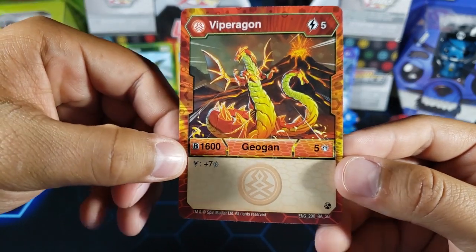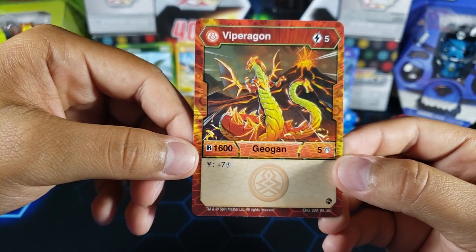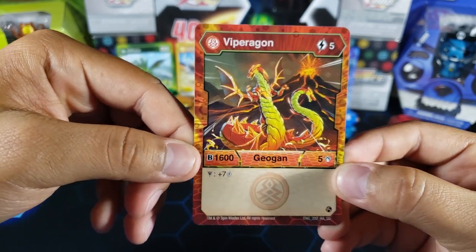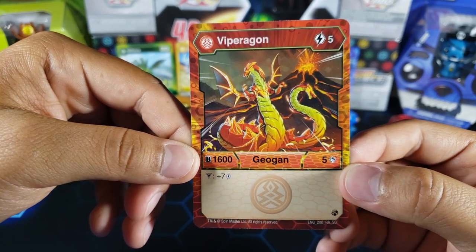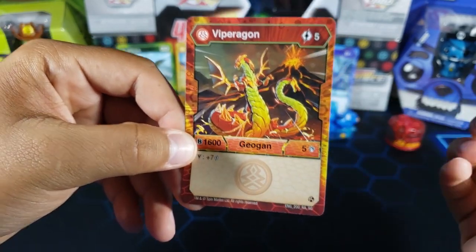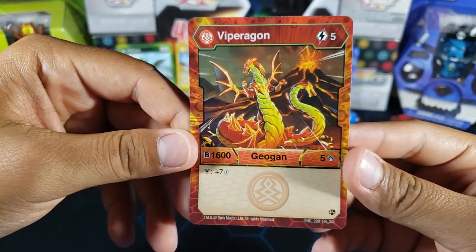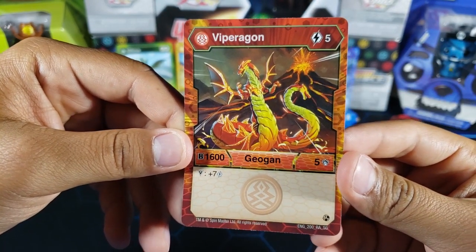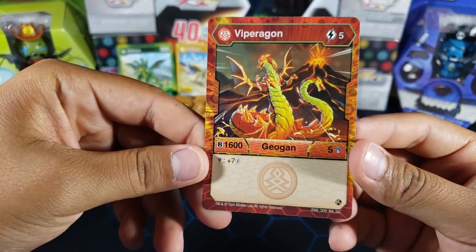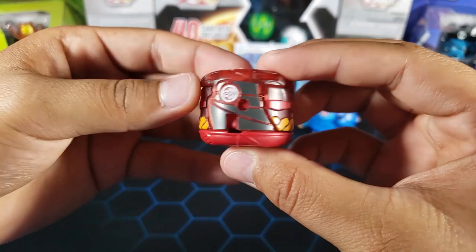The ability to get seven energy back is cool, but spending five energy could make you vulnerable — you might not have enough energy left to boost B power further. Maybe in the Secrets of the Geogun set there'll be cards to help Geogons out, but we don't have the complete set yet. So for now I don't see Viparagon being played much. Let's take a look at the Geogun itself — it looks really cool, I hope it's not broken like that Sluggler.